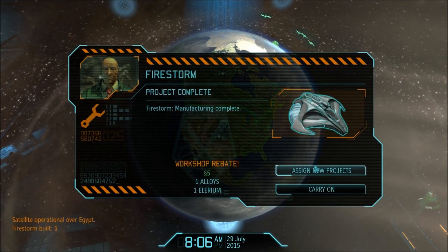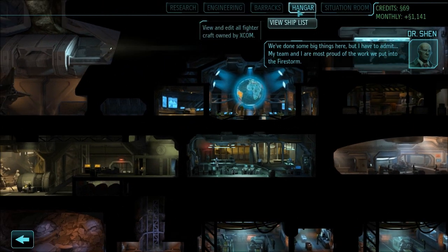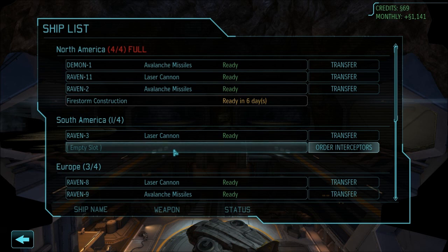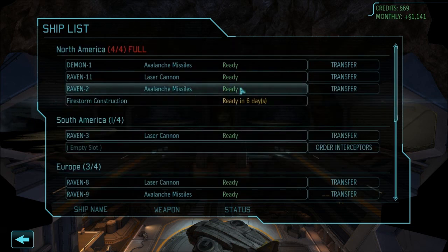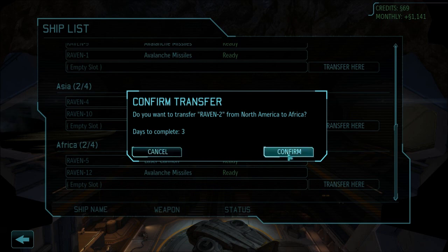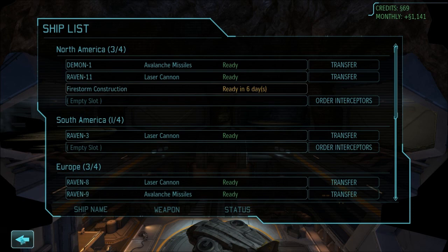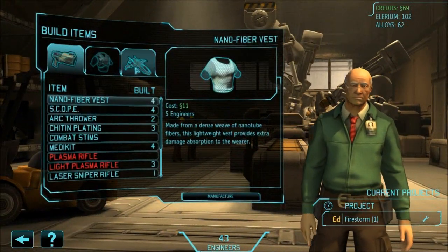It takes them five or ten years to design something like a stealth fighter, and they can design an alien fighter using alien technology in like two months — okay, whatever. We've done some big things here but I have to admit my team and I are most proud of the work we put into the firestorm. Firestorm — I thought I was already building something ready in six days. What's up with this? I could have sworn I built an avalanche two firestorms, but apparently I didn't. Let's transfer this one right here, and that freed up a space. Let's order some interceptors — I want a firestorm.